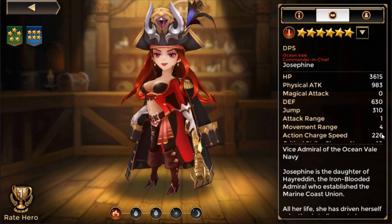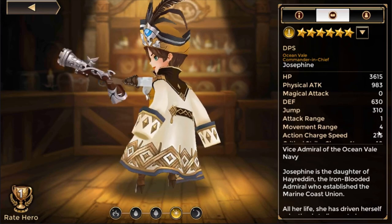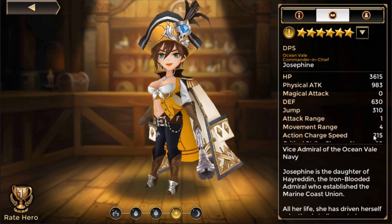For Josephine, she starts out with 226 action charge speed, which is one point lower than Fire Garrett. Not bad — you can boost it with items. The light version is 11 points slower, so she's going to need a lot more investment.